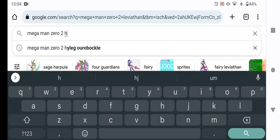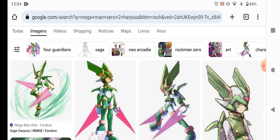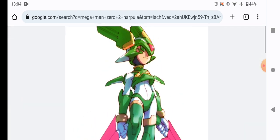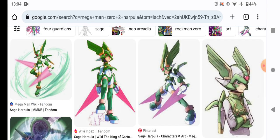Next is Arpuya. Arpuya is also weak to Leviathan, because Leviathan's lance can hit him in the legs and make him fall from the air.